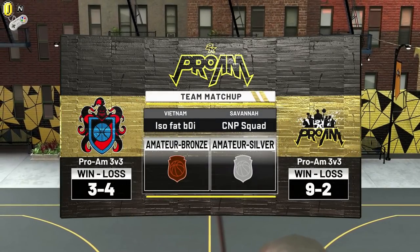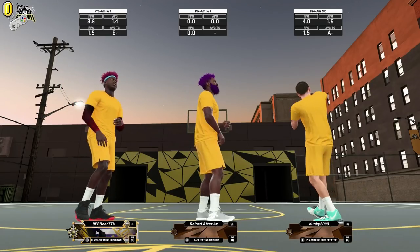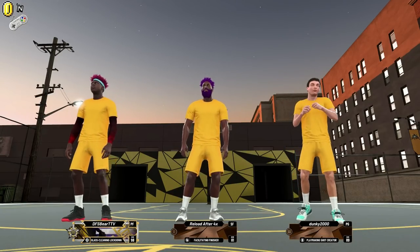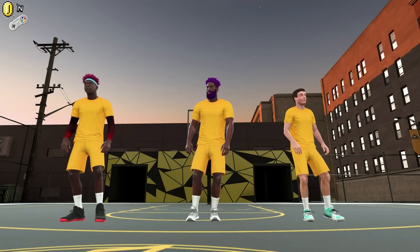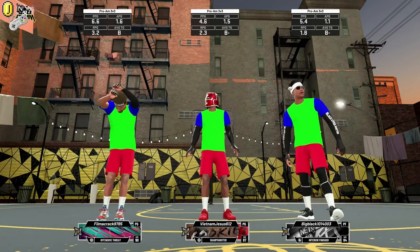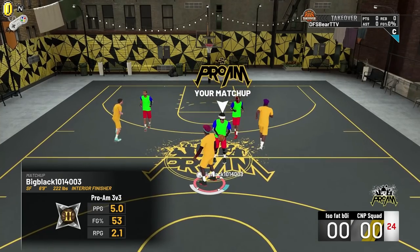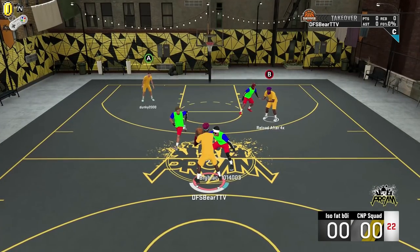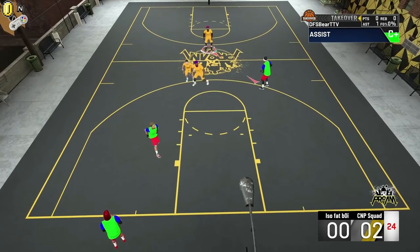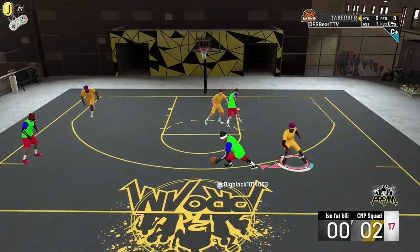Here we are with game number two of the video. Unfortunately we did take a loss due to some more connection issues, but we discovered the problem and fixed it. I promise there will be no more connection issues for the rest of this video. We're going against an offensive threat, a sharpshooter, and an interior finisher. Right off the bat I know that my guy cannot shoot, and I kind of use that to our advantage. I get the wide open pass to Dido. I also changed up the uniforms — just went full on yellow shorts and yellow shirts.